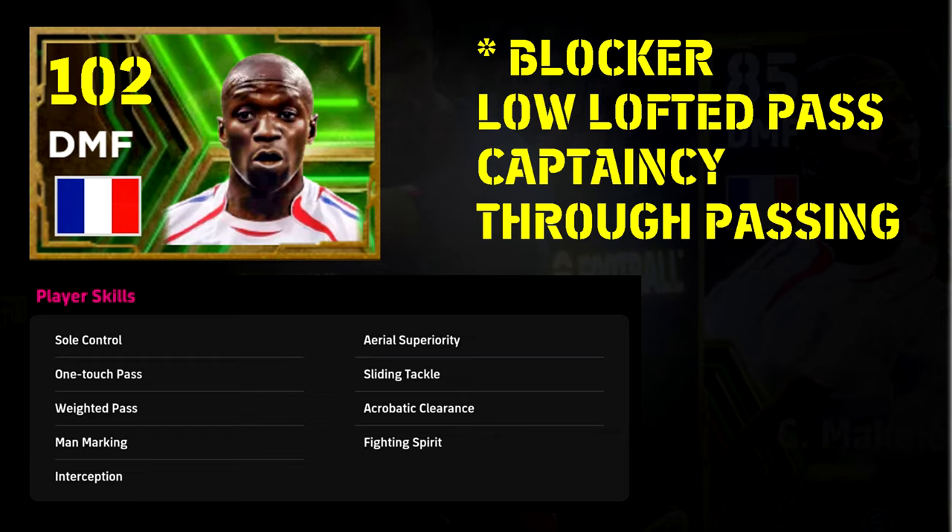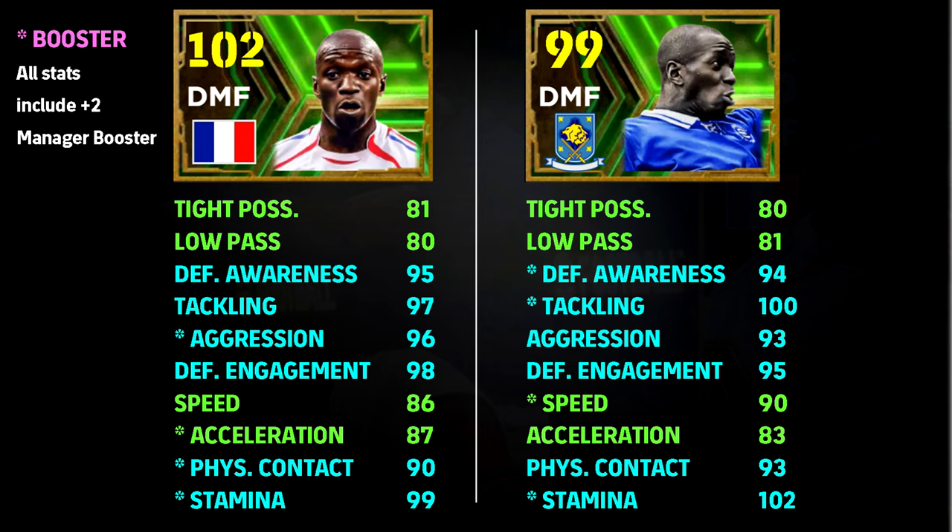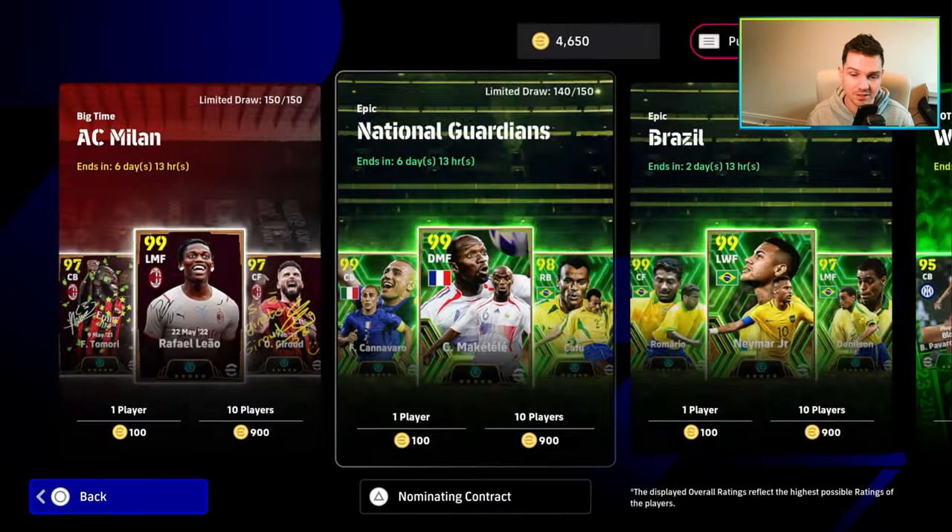We have two Makaleles to compare. The starred stats are the boosters — the left card has four boosters: aggression, acceleration, physical contact, and stamina. The right card is the Chelsea version, boosted on defensive awareness, tackling speed, and stamina. These are very similar cards — speed, acceleration, and most attributes are nearly identical. Where they differentiate slightly is in controlling where Makalele plays on the pitch. It's not enough just to have him buzzing around if he's not in position to intercept, and the game is very interception-heavy right now, so you need somebody beside him. But overall, Makalele is absolutely ridiculous — an amazing card.